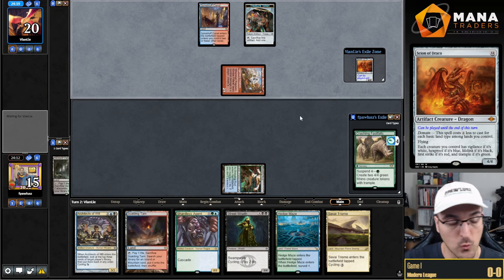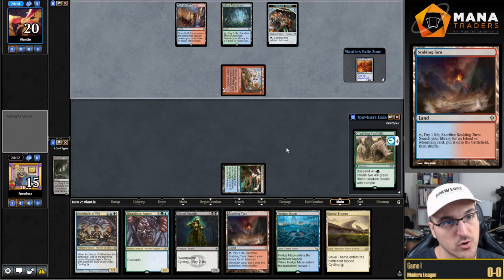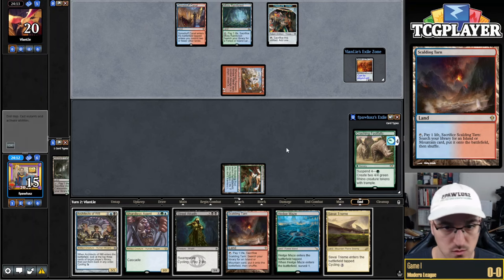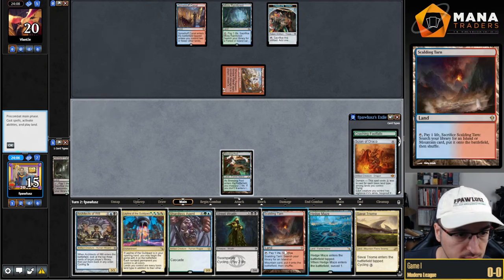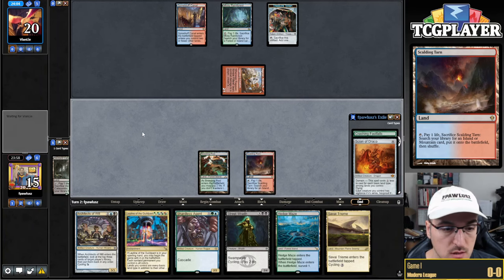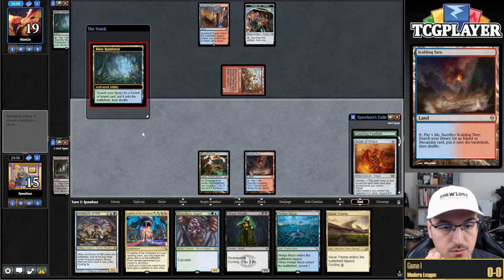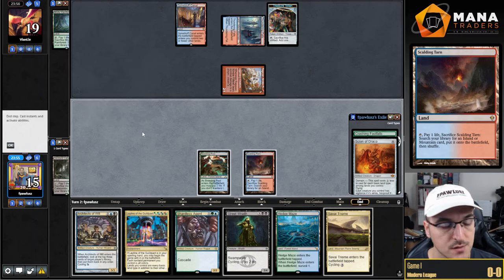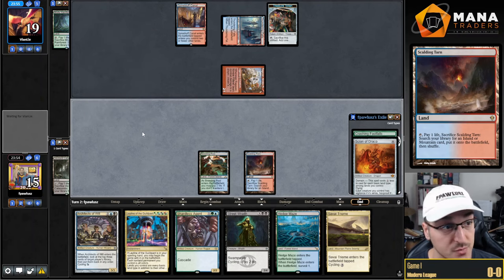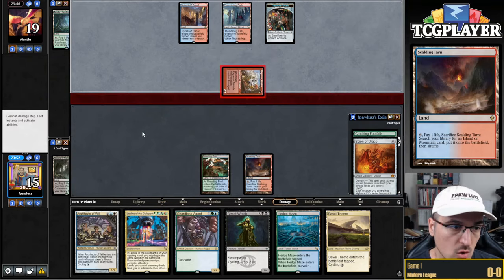One thing to be very mindful of is our mana base — our colors are not necessarily easy to assemble. Footfalls goes down on suspend. I'm going to play Fetch Land and say go. I'm not planning to play Shardless Agent on turn three because that can just get countered. I'm aiming to play Shardless Agent on the turn where I have the Crashing Footfalls coming off suspend — this forces my opponent to have two counterspells. They kept something with Surveil, which is a little threatening.